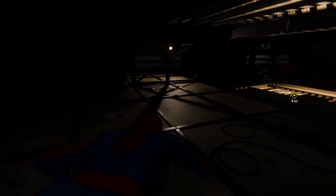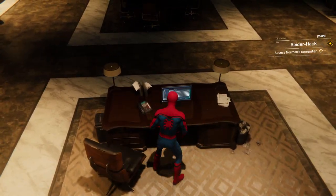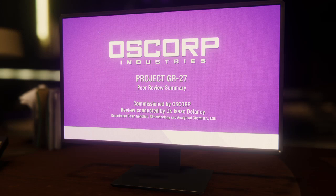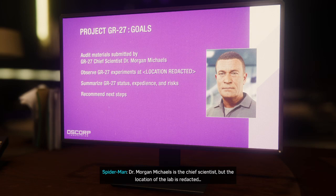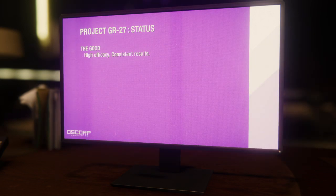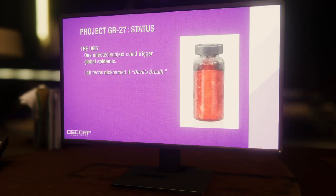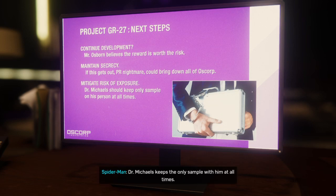Let's hope your computer can tell us more. Jackpot. GR-27. Dr. Morgan Michaels is the Chief Scientist, but the location of the lab is redacted. AI-controlled CRISPR — if that actually works, it could cure any genetic disease. Cystic Fibrosis? Huntington's? This is crazy. GR-27 is Devil's Breath. It's designed to cure diseases, but in its current form it's like a bioweapon. Dr. Michaels keeps the only sample with him at all times. That's why Lee wants him — we find Michaels, we find Devil's Breath.